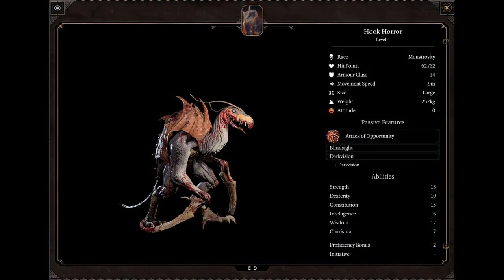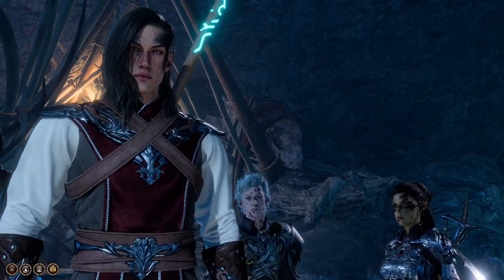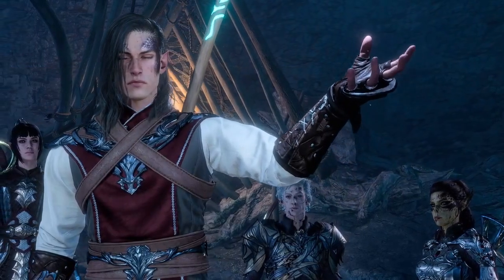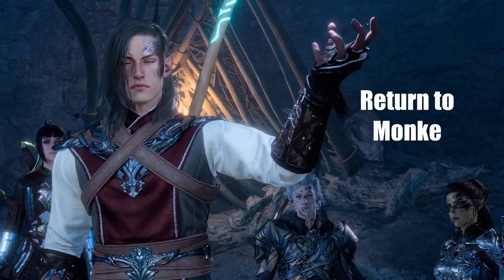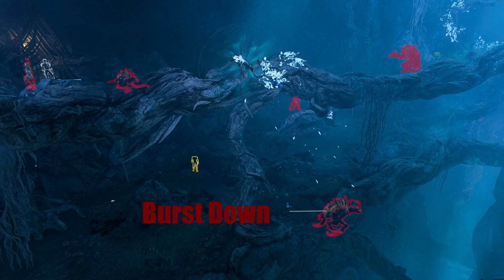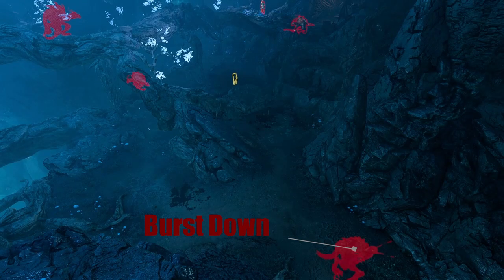The Hook Horrors have 62 HP, which might discourage some people from engaging with them, but they have an intelligence of 6. So we're going to use our superior ape brains to outmaneuver them. We see 4 of them in total, and the wizard Filro the Forgotten. There's a lot of high ground and a lot of shadows, so we'll utilize that to our advantage. Two of the horrors can be easily bursted down without attracting the attention of the others.